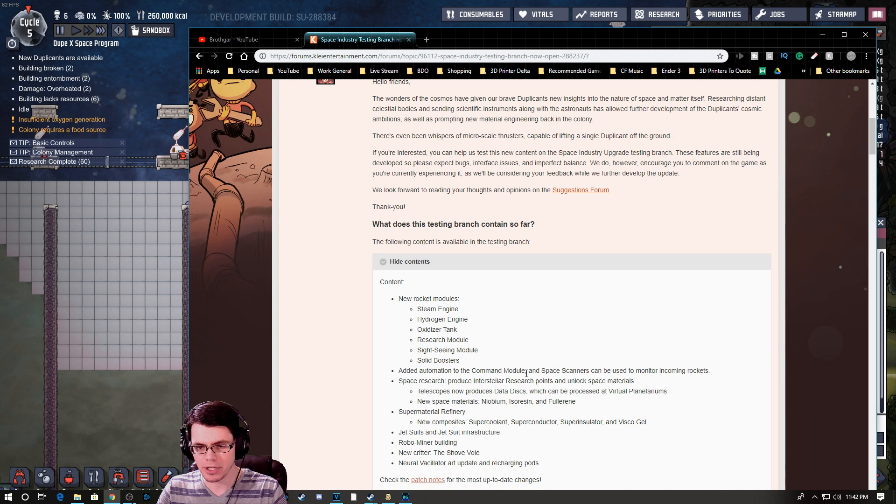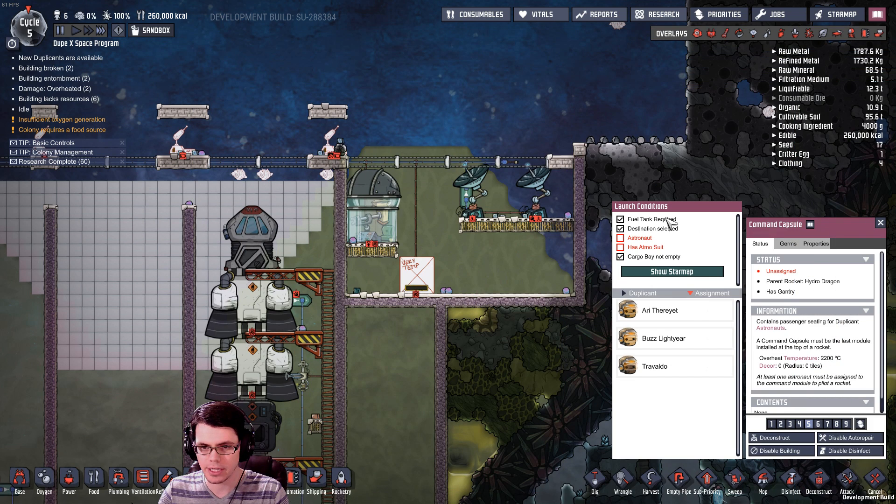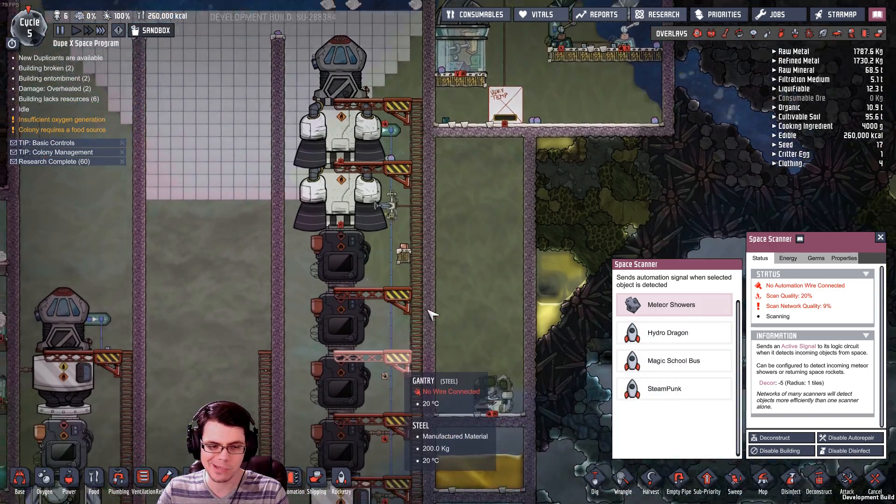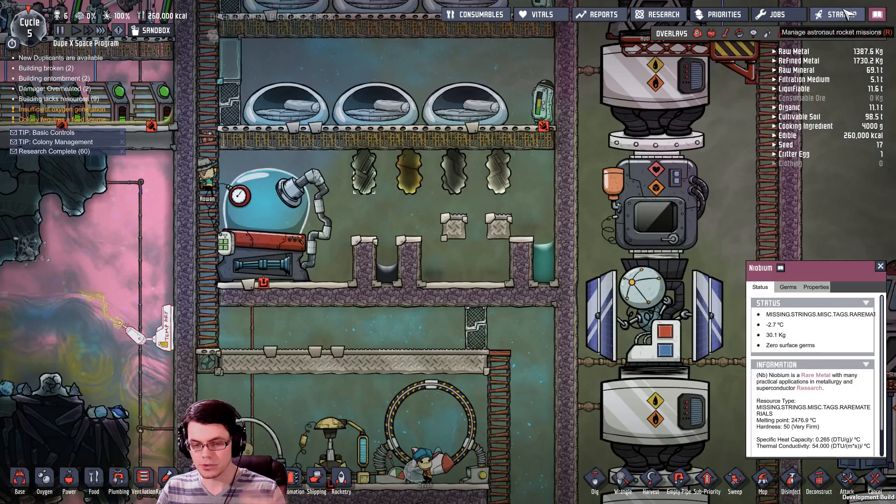They've added new automation to the command module and space scanners so they can monitor incoming rockets. Over here you can see meteor showers, or you can track the different rockets — the Hydro Dragon, the Magic School Bus, or Steampunk down there.